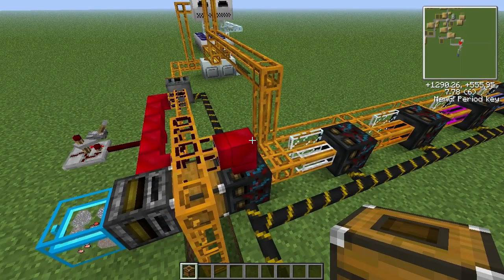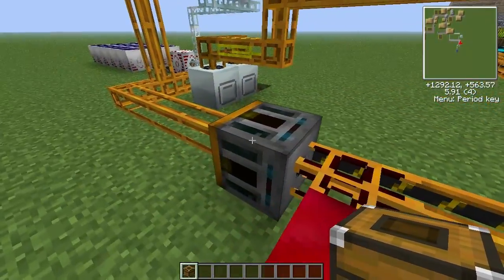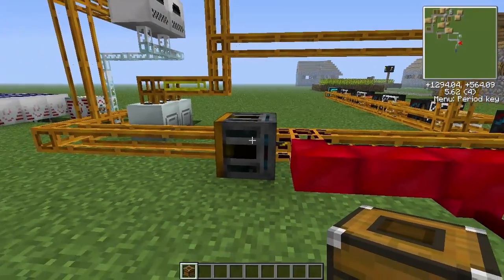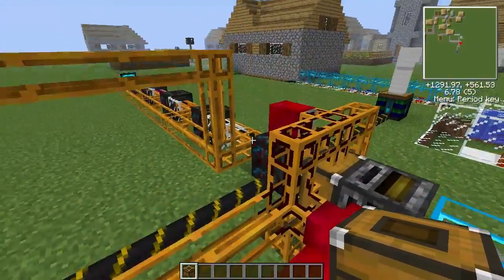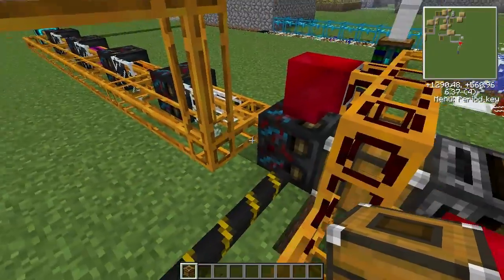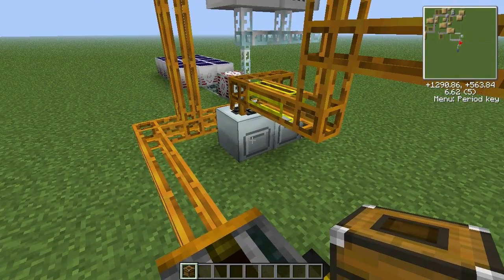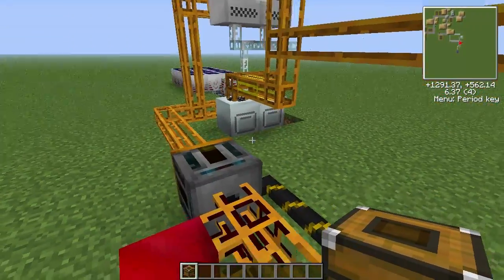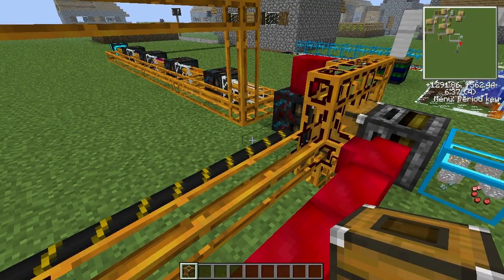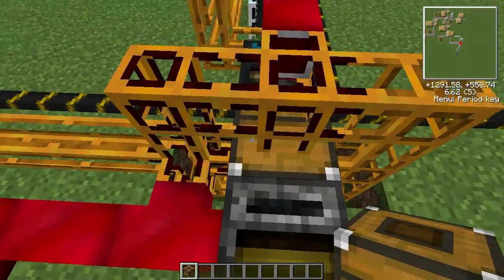A problem that I have encountered recently is that the retrievers or filters get jammed sometimes when there are too many items backflowing into them. Also, sorting machines — like all the machines — if there are too many items going backwards into the internal buffer, it kind of jams and the whole thing just stops working until you clear out the jam. And that's not very automated, is it?